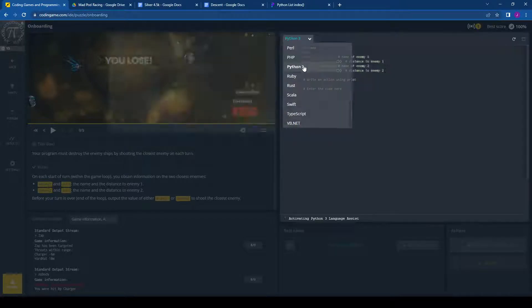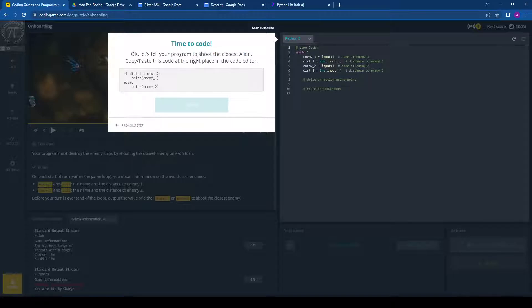For this first challenge they actually gave us the code we need to beat it. It says: if distance one is less than distance two, then we're going to print enemy one, because that means enemy one is the closer enemy — that's the one we should be shooting at. Else, print enemy two. Notice this is within the game loop: 'while 1' means while true, so this loop is not going to stop — it's going to keep going.